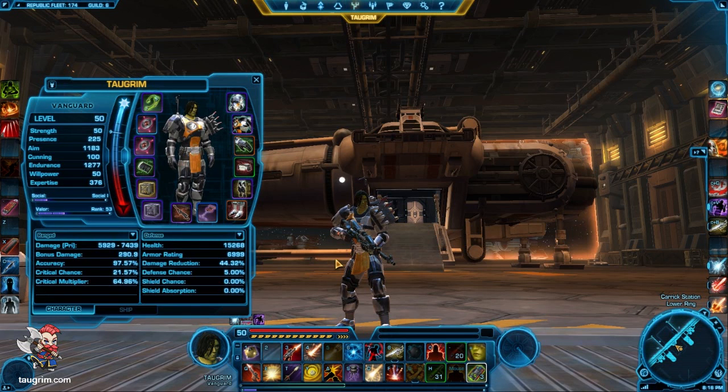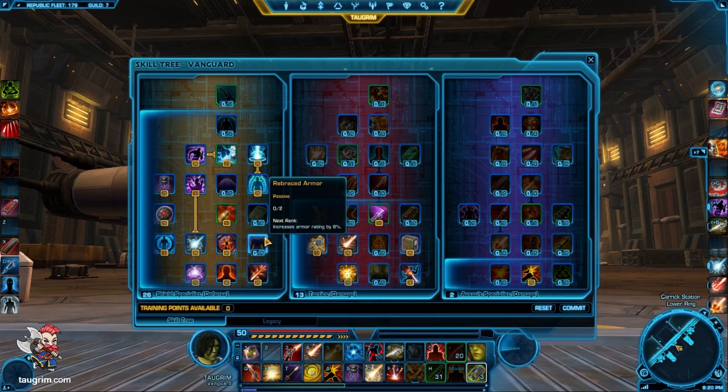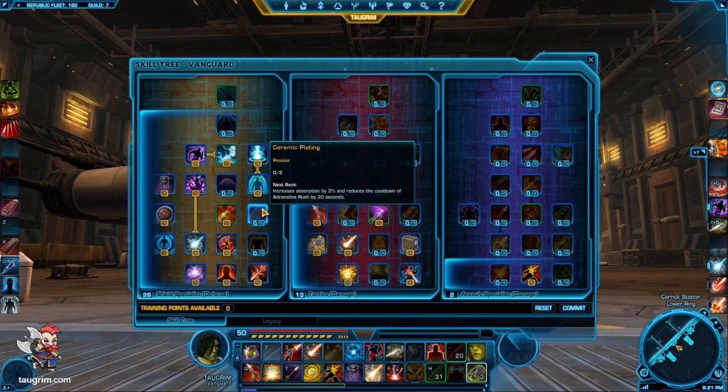With that in mind, let's take a look at our first spec — the 26-13 spec. Instead of going line by line and talking about every talent I chose, let me start by looking at the talents that I skipped. I skipped the 16% armor increasing talent because armor only applies against kinetic attacks and energy attacks — it has no effect on mitigating elemental or internal attacks. I skipped the shield absorption talent. Remember, shield absorption is only relevant if you shield an attack, which meant that you didn't defend it, it wasn't a crit, and it was shieldable because it was only a melee or ranged attack, not a force or tech attack. This is probably the worst talent we have from a PvP perspective in the tree.